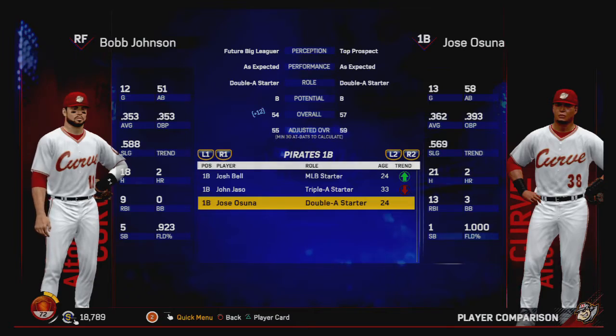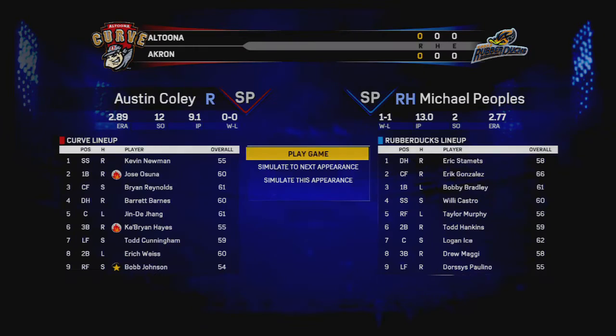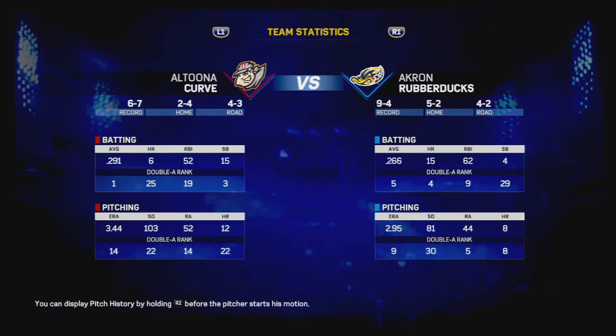Let's get into the game and see if we can get him to progress. We are hitting ninth — oh, we got a DH now. We're just bouncing all over the lineup, but that's alright. Just give us at-bats, that's all we want. Get us in the game — we'll impress.